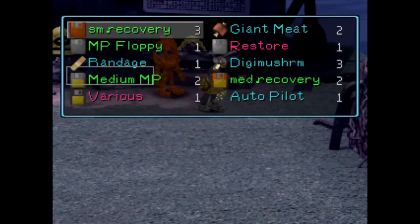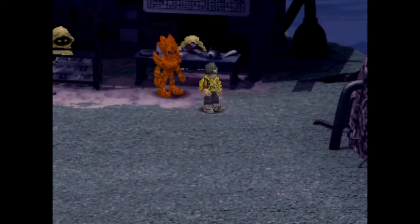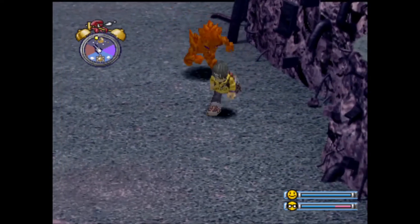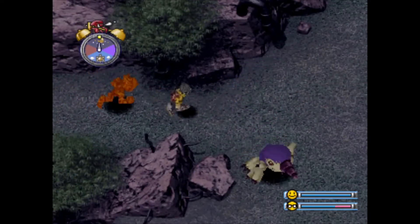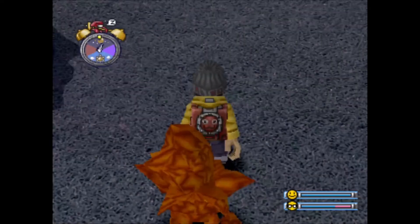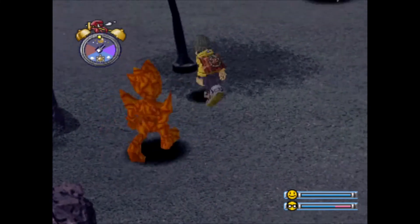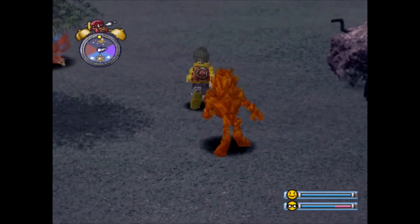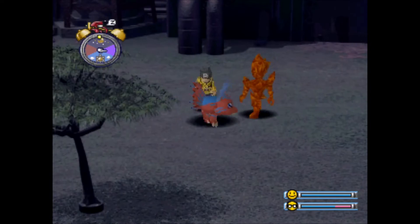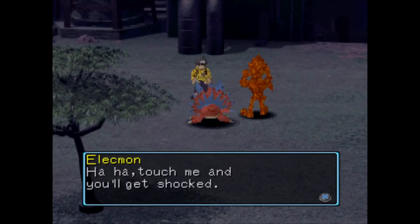That's a good item to have — forgot about those. So we have a little shop there if we need cards or some of those items. Let's go north and see what's up here. The camera angle is kind of hard to see. I like this Digimon — I don't know if he's a bad one or a recruitable one. Kind of looks like he might be. 'Haha, touch me and you'll get shocked.' That was a lot of damage. I wonder if I have to keep doing it.